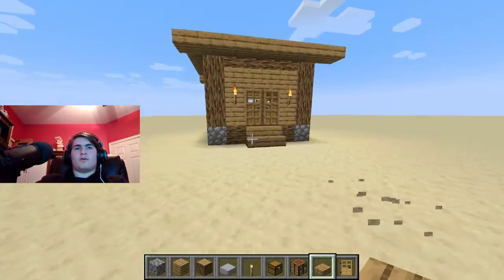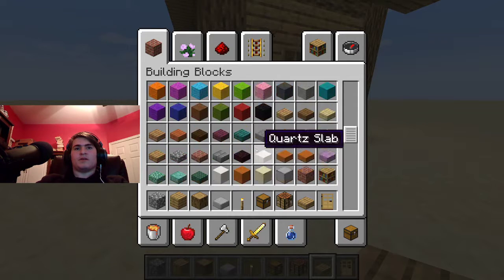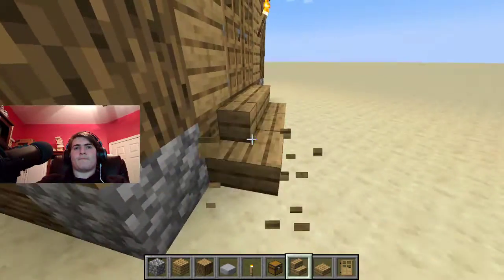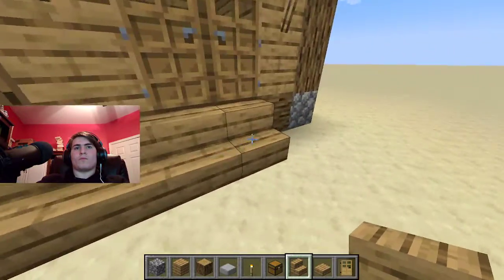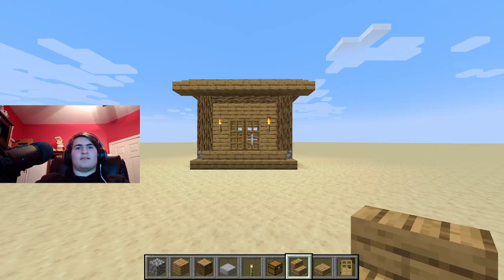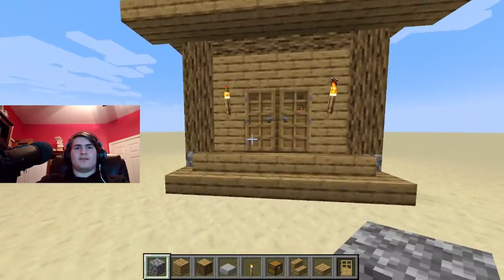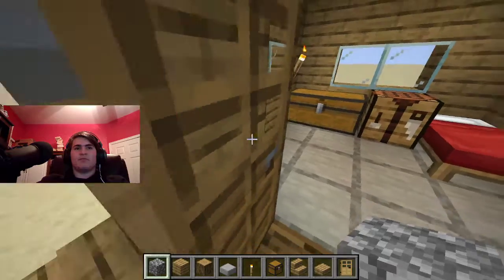There we go. And that is almost done — it's still not quite done, needs one thing to be done. And that's it. The original... this is just the base that I know how to build. It's nice and cozy with a nice little interior, all lit up. Classic red bed.